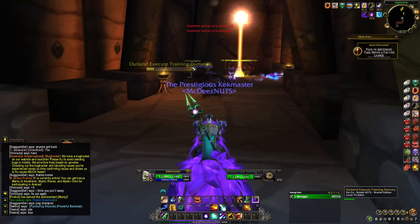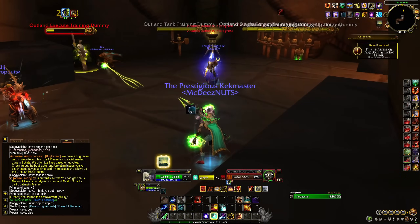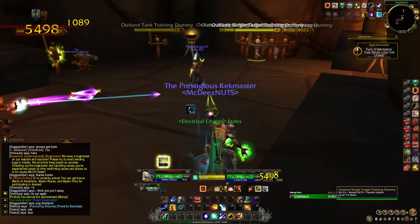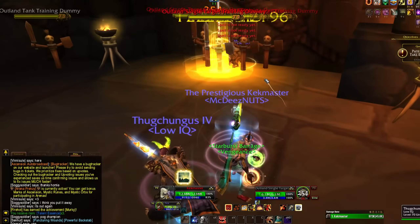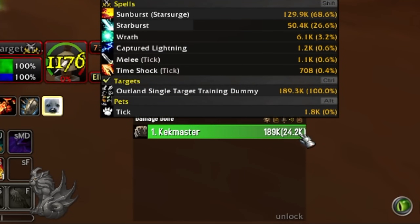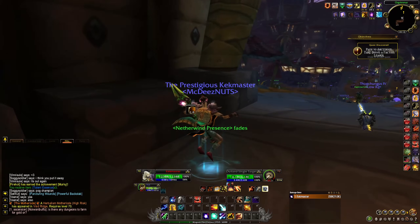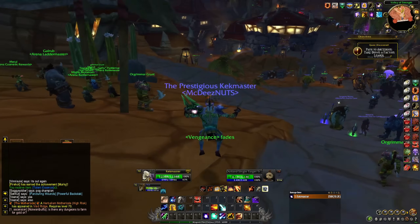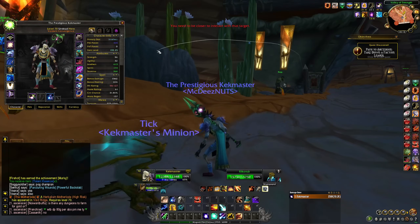Let me show you the AoE DPS on these dummies. I'll stack everything up real quick - if I go into a fresh pull with these stacks this is what would happen. Back my guy off, send my dude in - Sunburst, Sunburst again, 31k for a second there. You have to think about sporadically throwing out 31k DPS with no item level and how that feels, because when you're in the flow in a dungeon it happens a lot more often than you might think.